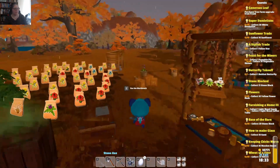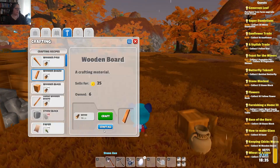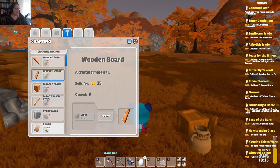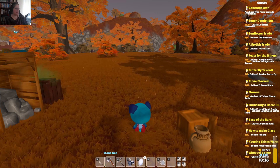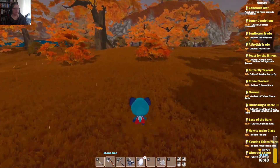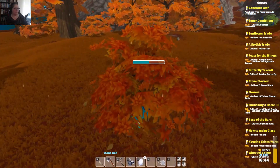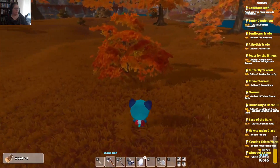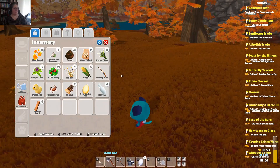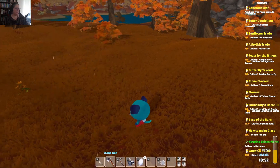I think she wanted ten. So let's craft up what we can. Now I have nine. I only need to chop down one more tree — this will give me two, three. Now we can craft our last thing.